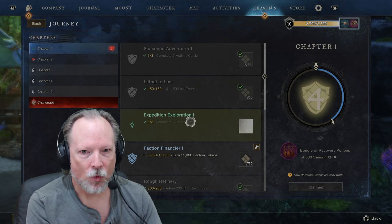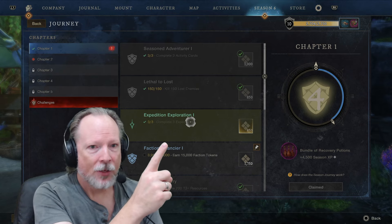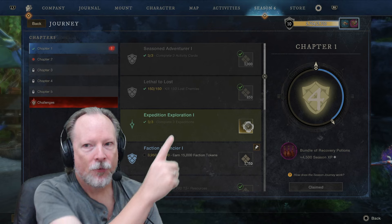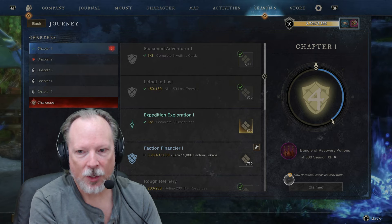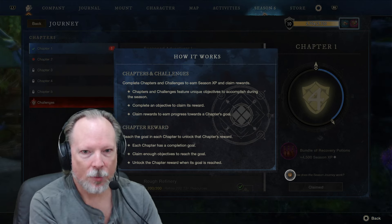I just completed Expedition Exploration Rank 1 the other day, which means I completed three different expeditions. The moment you complete an objective on the Journey tab, you get the ability to come here and turn something in. When you do, you're going to be claiming some rewards. If you finish Chapter 1, there's a bundle of recovery potions plus some seasonal XP. So I'm going to click here and claim it — it just pushed some XP up to that bar and dinged me to level 11.